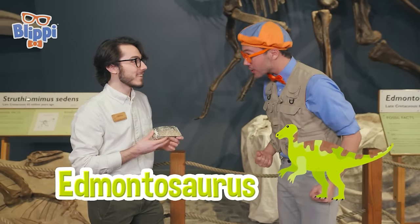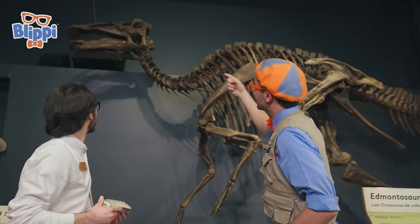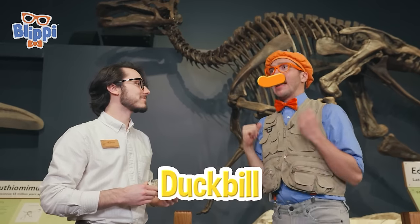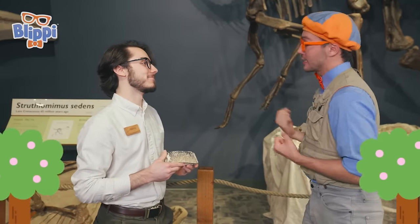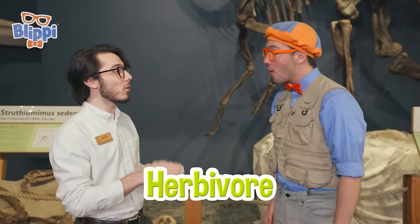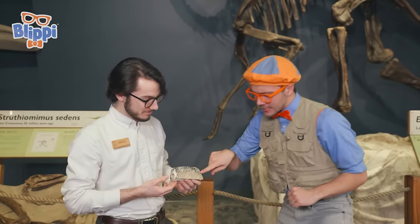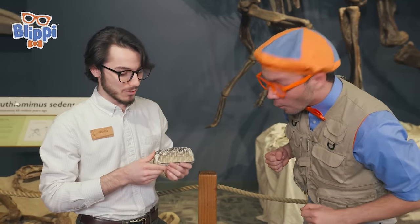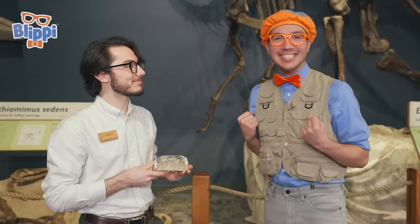We didn't know what it was, but it's a tooth of an edmontosaurus! Check it out — the edmontosaurus is so big, and it has some teeth and it looks like it has a duck bill! That duck bill was actually used to peck at leaves and pull them off the trees. Did it just eat leaves or other things? It was an herbivore, which means it only eats plants. Some dinosaurs were herbivores — they like to eat lots of plants. Others were carnivores — they like to eat meat. And some were omnivores — they eat meat and vegetables and leaves and plants. This tooth looks like lots of teeth — the edmontosaurus used to grind up its food to make it easier to eat!